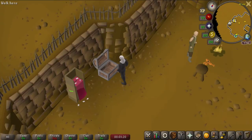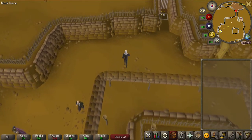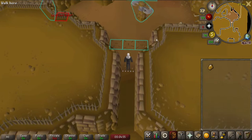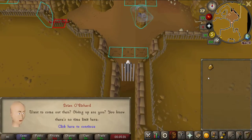To begin the minigame, you will first need to deposit all of your worn equipment and items into a bank. If needed, there is a bank NPC and bank chest in the western area. After you have deposited all of your items, you can then enter the gate to the north to begin the minigame. Upon entering the gate, you will receive a Mystic Jewel that can be used to teleport out of the minigame area at any point.